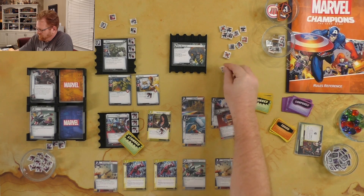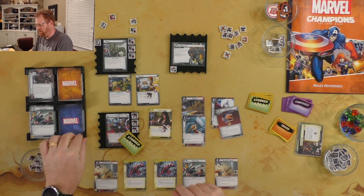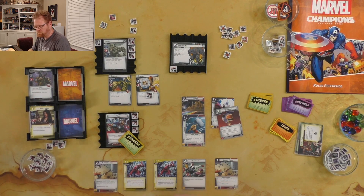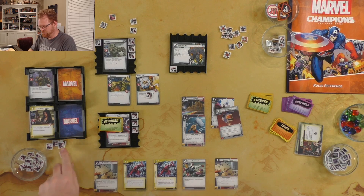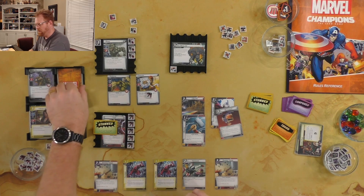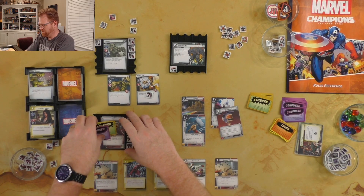Villain's turn — threat goes on the main scheme. Rhino attacks and Jessica Jones steps in front — four-five damage, just enough to take Jessica out. Next, Sandman and Shocker attack and do five damage — ouch, that takes me up to ten total damage. We draw an encounter card: False Alarms, so I'm going to be Confused. At this point of all the things, being Confused is not horrible.